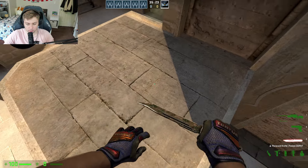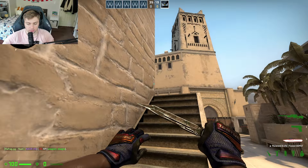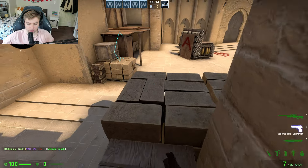Let me teach you how to silent jump onto stairs on Mirage so that you can kill this guy without him even hearing you. Especially when there's a lot of chaos going on, this silent jump is going to lead to so many free frags.